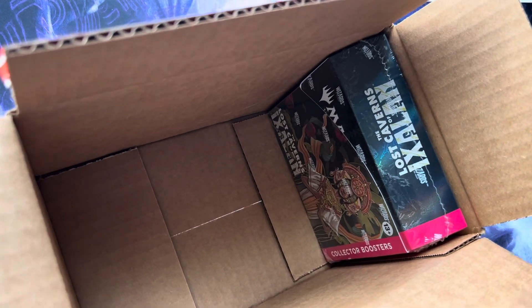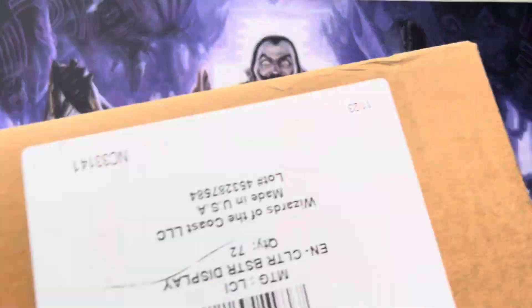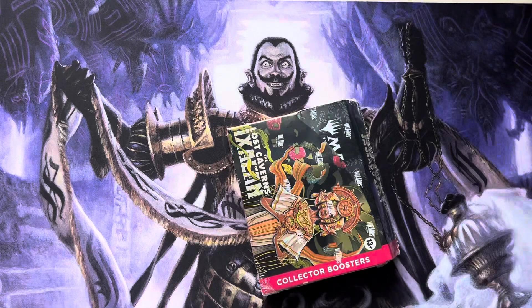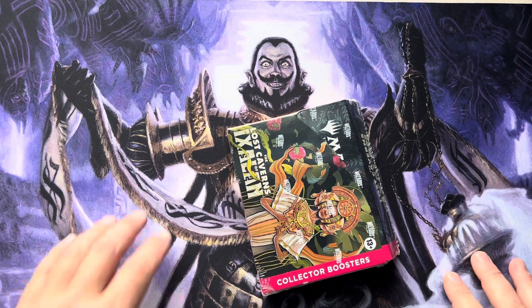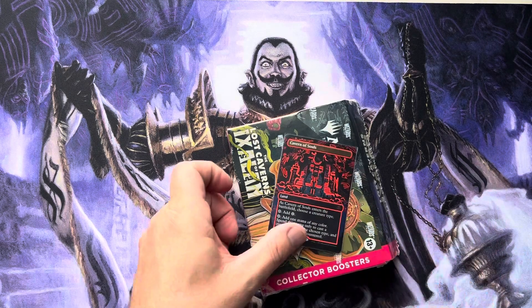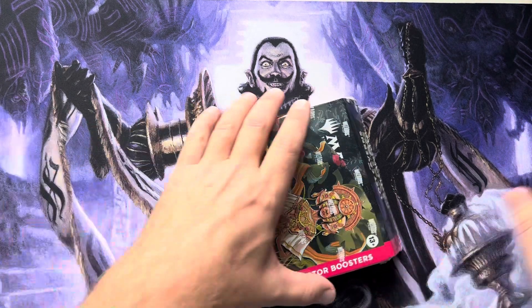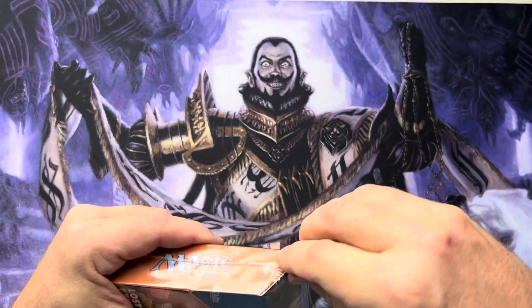All right guys, here we are — the last pack of my Collector Boosters from my Ixalan Collector Booster Box, all six here. We got the Lucky Clavelino mat out, because the last time I had the Clavelino mat out we hit the Cosmeame Cavern of Souls, for those that haven't seen it. Beautiful card. Let's get going. Hopefully get a box topper in this one, because box three hosed me on the topper.